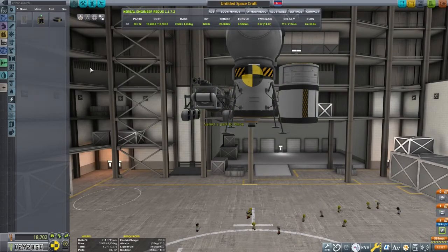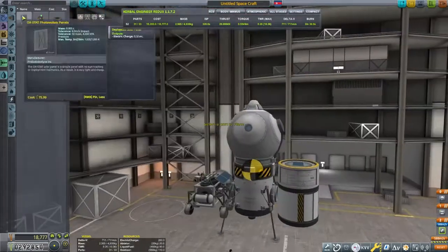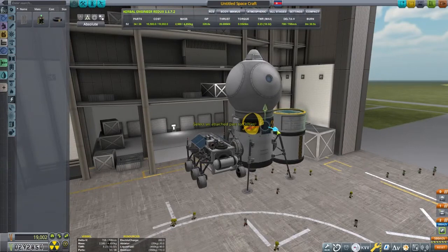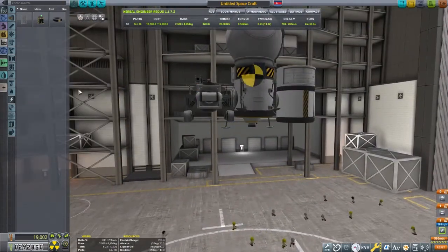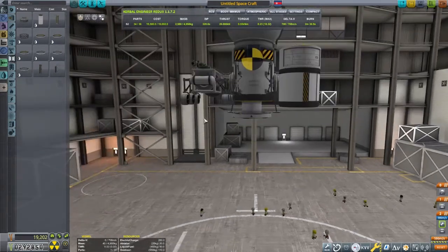I'm going to have to offset the spark engine a little bit to help deal with the off-center thrust, because the mass isn't quite perfectly in line. The reaction wheel will help keep things stable, even though we're not quite centered.